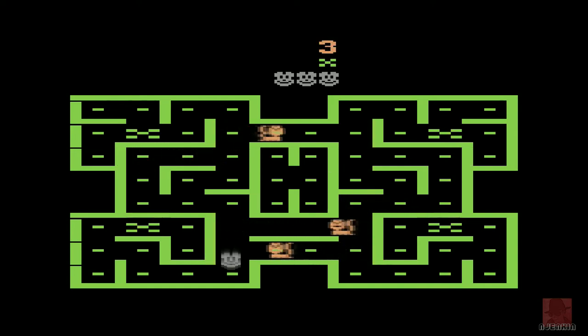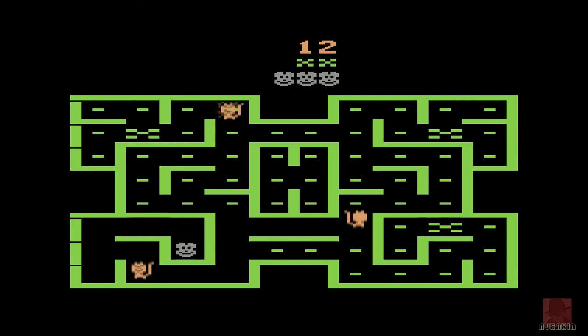Holding the fire button changes you into a dog to chase the cats. You'll see there are flashing bits on the screen - hopefully they're gateways. When you're in dog mode you can open those, but essentially like Pac-Man, collect all the dots.